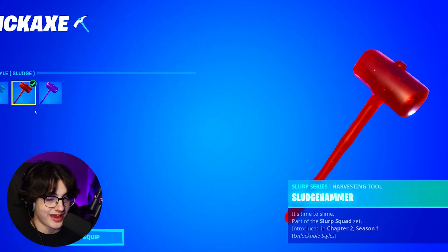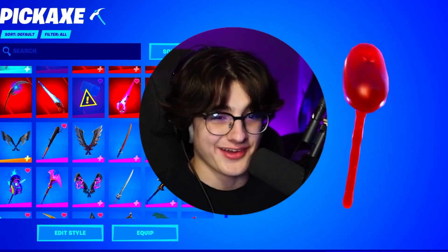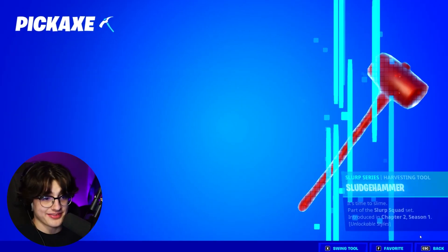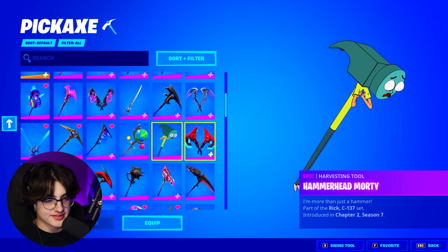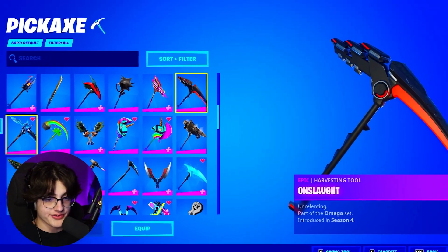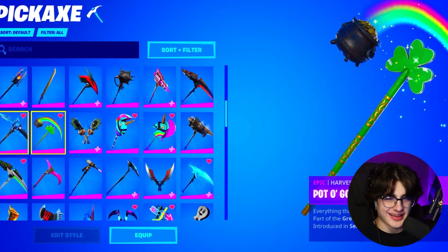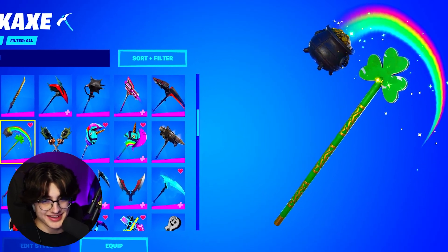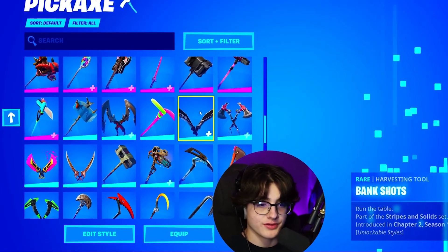He does have the Sludge Hammer, and he actually does have all the styles to it. A lot of accounts I see don't really have all the styles to the Sludge Hammer — I think it's really cool that he has it. The Candy Axe is obviously one of my favorite pickaxes. He also does have Hammerhead Morty, the Eradicator Mech Axe of Season 9, and the Onslaught of Season 4 — which is actually kind of rare, as it's from the Omega skin. The Pot of Gold, and the Permafrost of Season 5 — kind of rare.